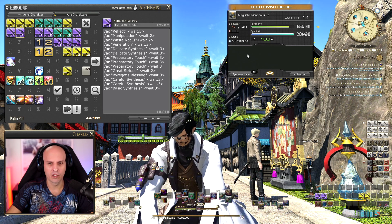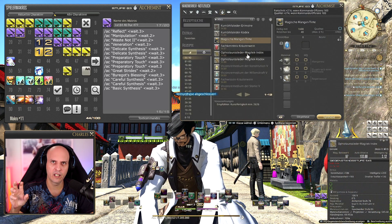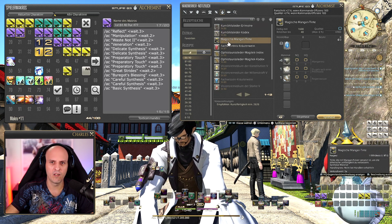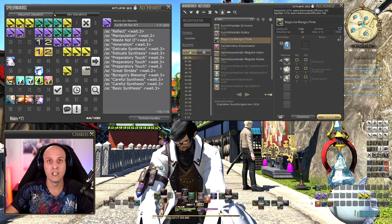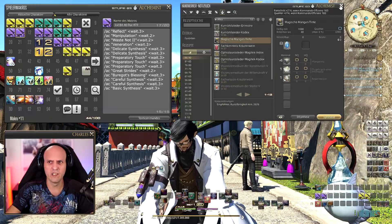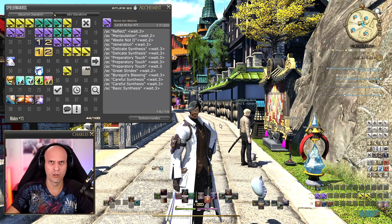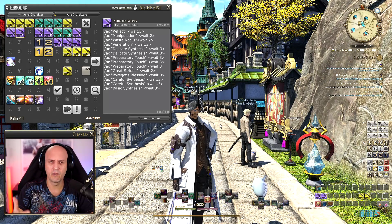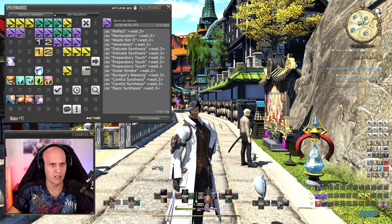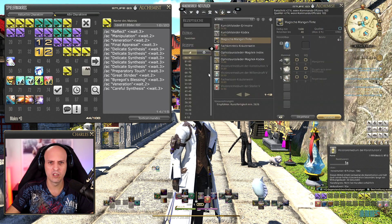And one Basic Synthesis at the end. With this second macro you can carry on really until level 90 — you can see it was already syncing a level 87 item and I'm only level 83, so it's four levels higher than me. Crafting is very easy in Endwalker. Also, Inner Quiet now activates automatically — you don't need to activate it manually, which saves CP.